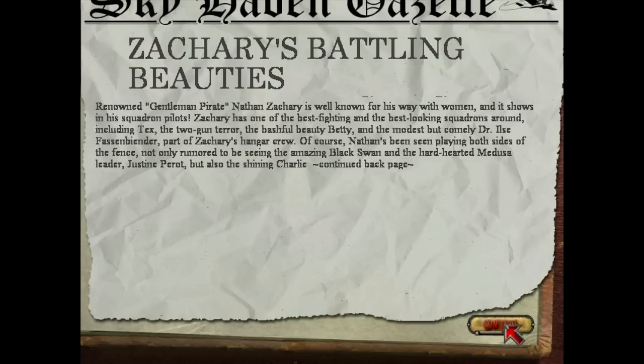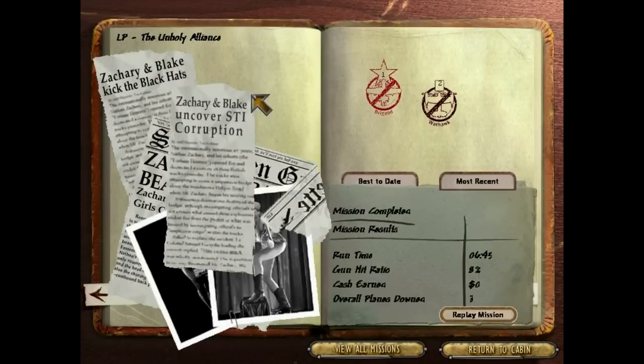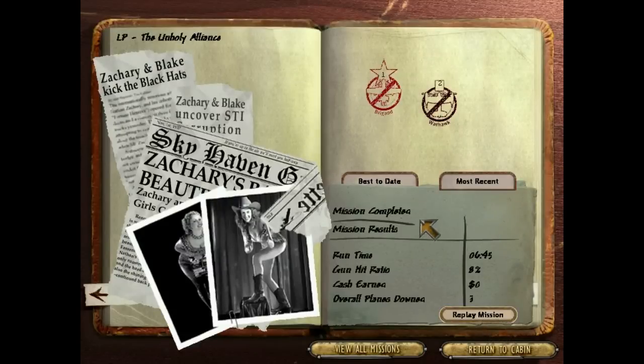Tex and Bashful Betty and the usual thing. Haven't seen Black Swan in a little while. Zachary and Blake kicked the back of the Black Hat. Remember, because we trashed Blake earlier, he just about lost his company, and so maybe this will help him out just a little bit. Uncover STI Corruption - STI, Sacred Trust Incorporated. Sacred Trust is the company that came in and replaced Blake as the main defensive force back in California. Two Warhawks, one Ace - not that impressive, but hey, what are you gonna do?